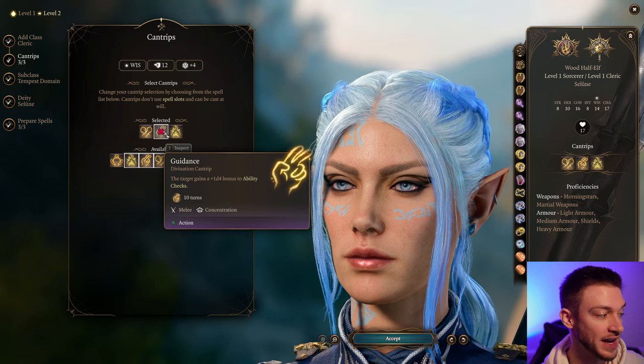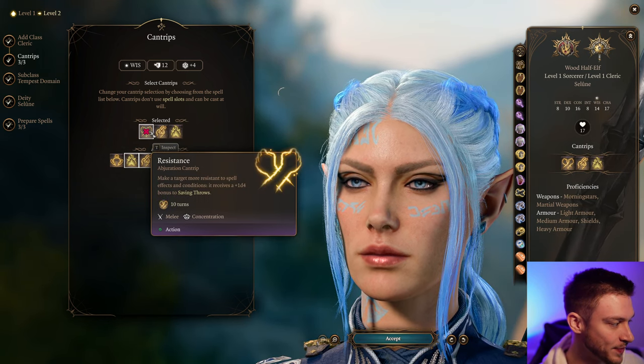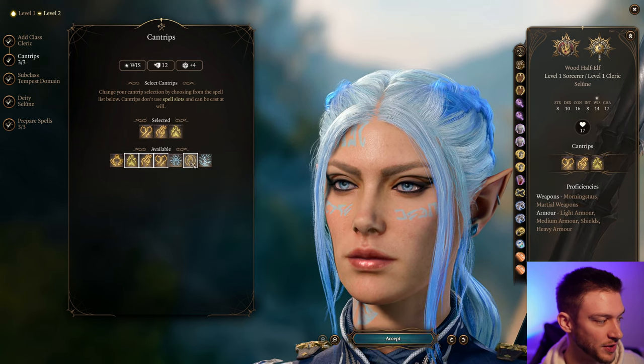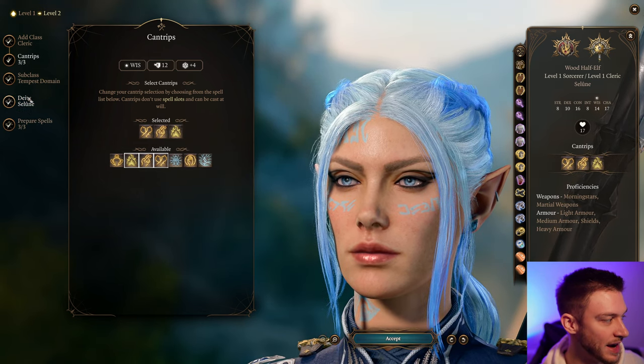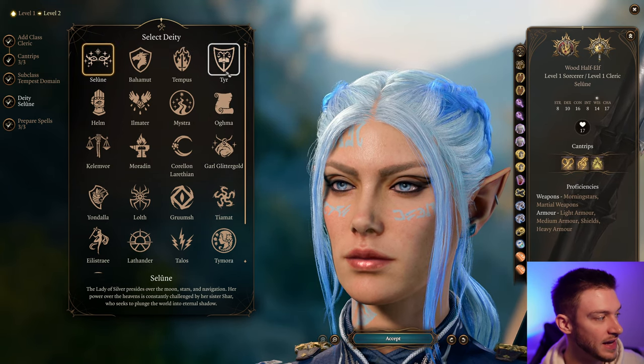For our Cleric cantrips, Guidance is one of the best early game cantrips to have so we're going to take that. Resistance is pretty alright as well, and Sacred Flame. You can go with Produce Flame, but we're going to go with that. For our Deity, we can select whatever works best — we want something like the electric-based Talos, whose theme is the Destructive Force of Nature.